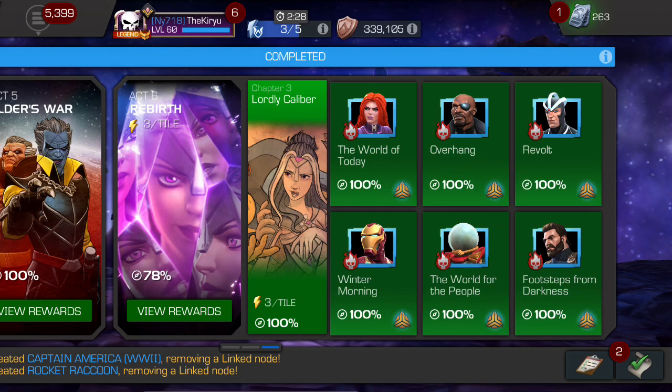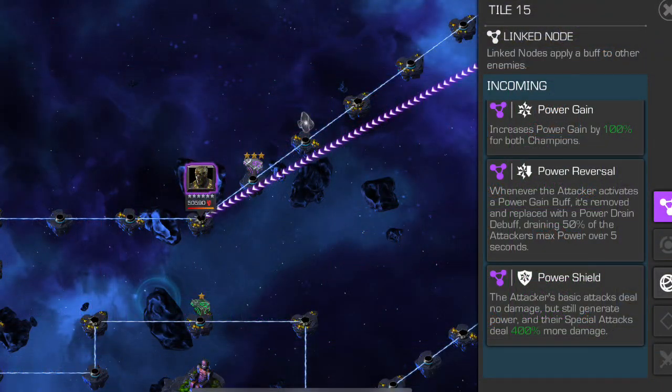This quest, just like all others, is six paths. Path number one is power gain, power reversal, and power shield. It's actually a relatively easy path because both champions gain 100% power gain. Power reversal doesn't really affect you all that much because typically you want to dump your special attacks, and you only lose power if your power is higher than your opponent. So basically just be aggressive, and power shield opens up a lot of champions to cheese this. There is a Killmonger on this path that's somewhat tricky, but overall it's one of the easier paths, especially if you're using champions that can spam special attacks.